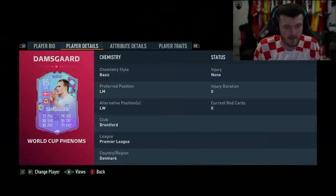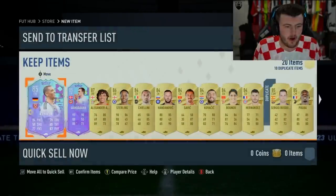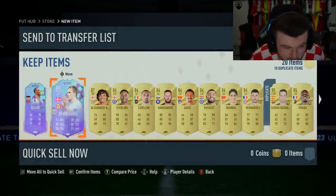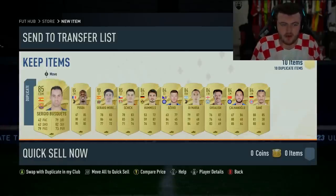Damsgaard — left mid, left wing for Brentford — that's not a bad card either, to be fair. Both of these would likely be super subs, but at least we finally got a couple. They didn't pop up but they're not bad. Two in one pack — we'll take that.